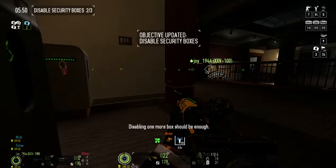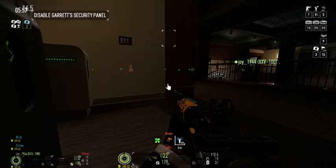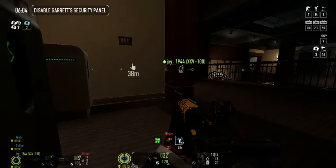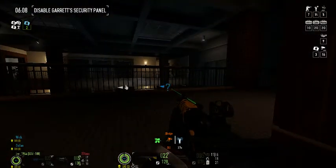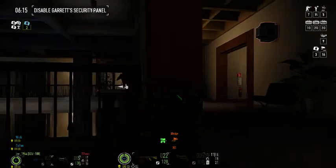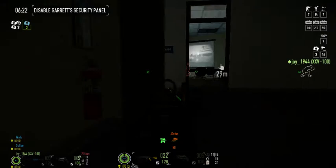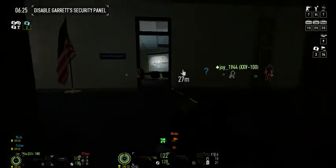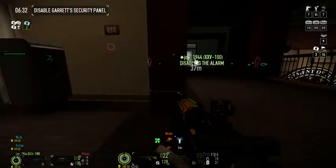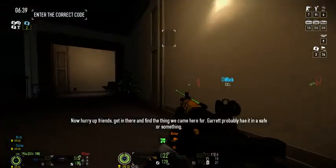Disabling one more box should be enough. Good — now you just got to kill the keypad. Camera, there's a camera there. Watch out, there's a guard. Now hurry up, friends — get in there and find the thing we came for. Garrett probably has it in a safe or something.